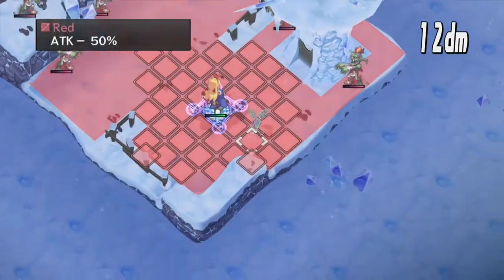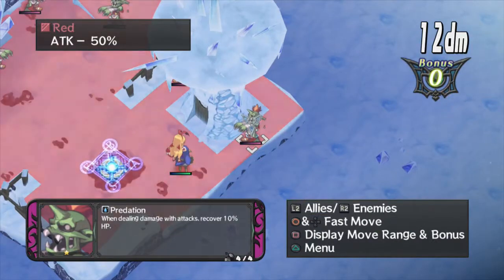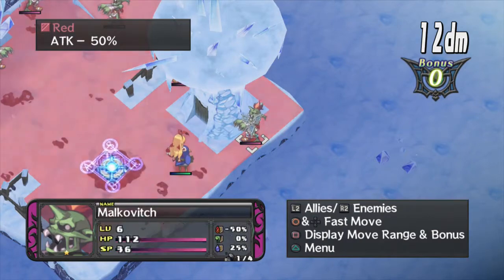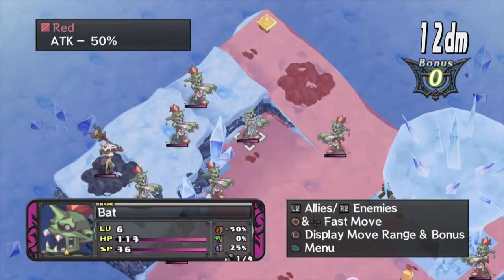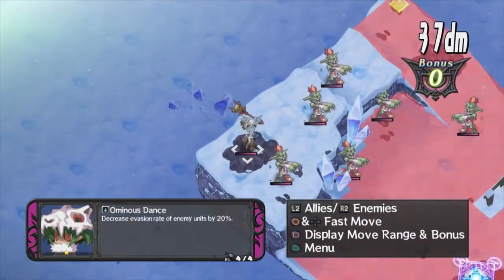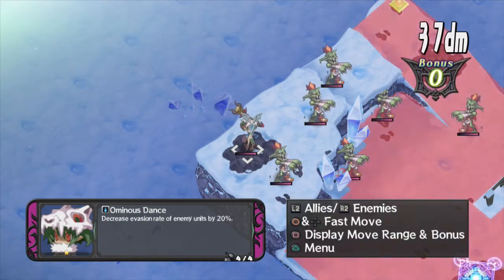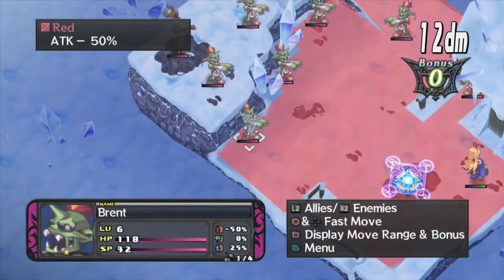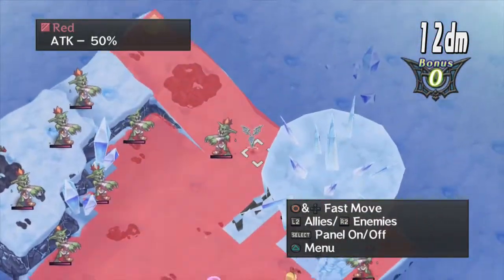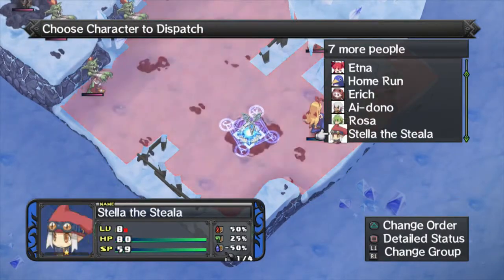We've got zombies. Have we dealt with zombies yet? Their ability is Predation — when dealing damage with attacks, recover 10% HP. They're very full of HP, so watch your step with these guys. And we have a shaman here with Ominous Dance, which decreases evasion rate of enemy units by 20% — I could see that coming in handy against a boss. Oh dear — Attack minus 50%. We are going to want to get to that Geo symbol and smash it.